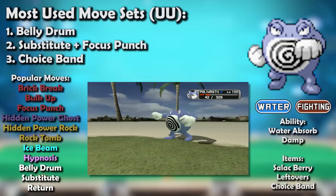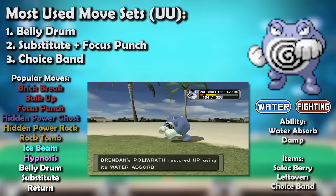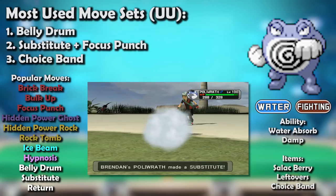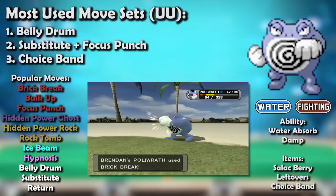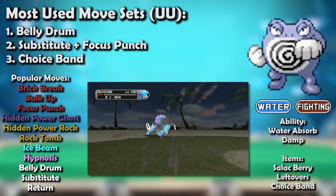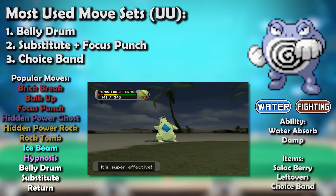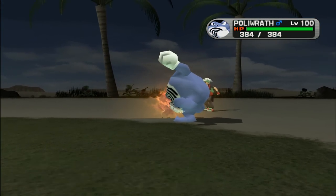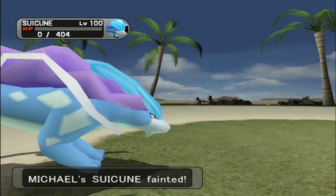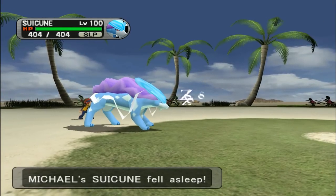The advent of Salac Berry meant Substitute Belly Drum was suddenly the obvious choice for any Poliwrath looking to make a splash. With Water Absorb at its disposal, Poliwrath could come in on opposing water types and attempt to set up, which now with Substitute protection and a speed boost could be quite deadly. Its Sub-Salac Berry set played extremely similar to Charizard's, except for the typing difference, giving Poliwrath potentially favorable matchups against Suicune and other water types like Milotic. Poliwrath didn't really have the coverage or the power to run normal sets, so its other options focused on boosting its power via Choice Band or the tried-and-true Sub-Punch set, enabled particularly well with Hypnosis — a sort of poor man's Breloom.